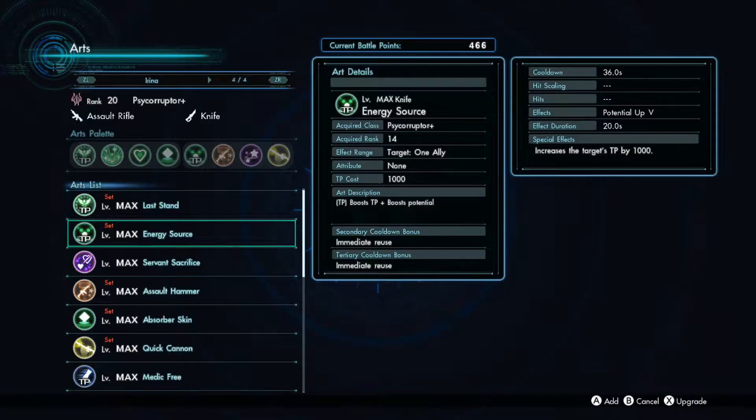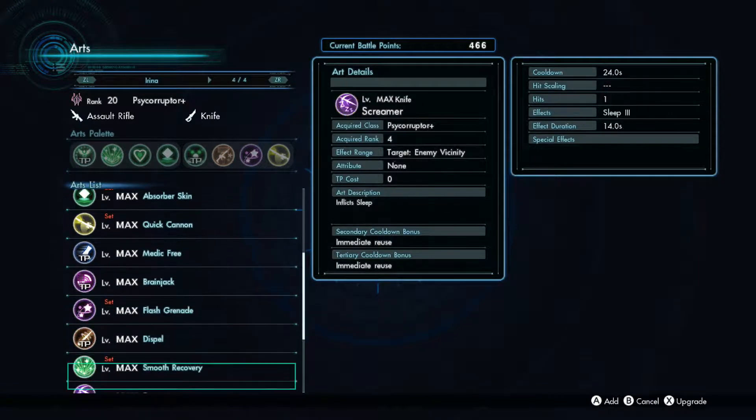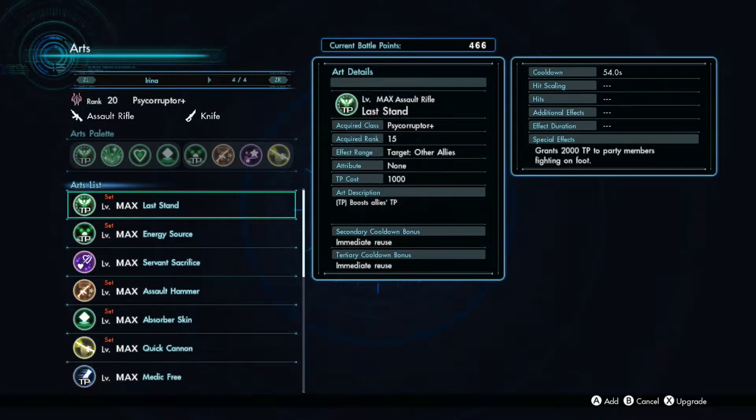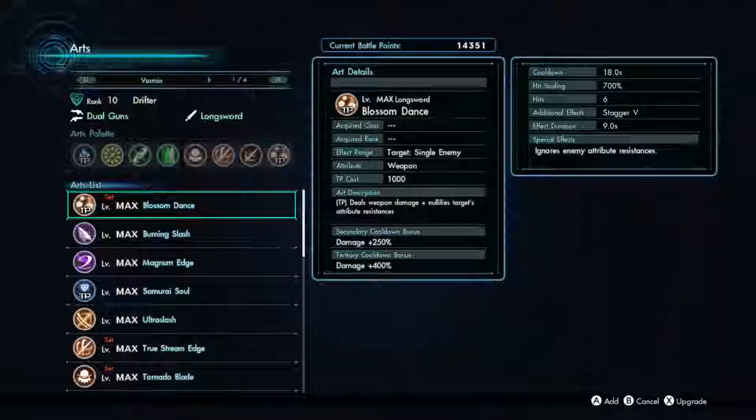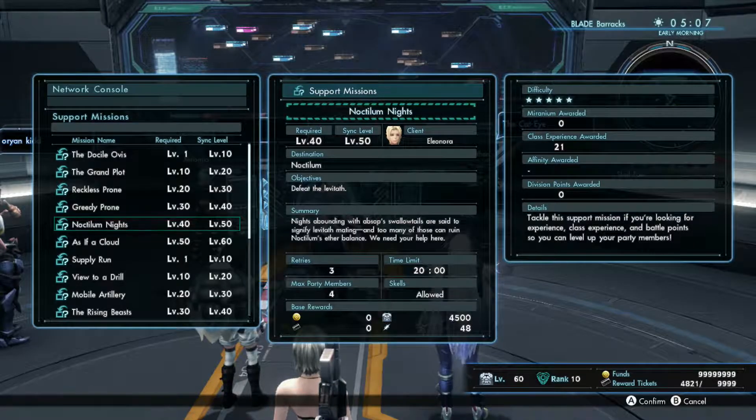Going on, you have to max out all the abilities for all the companions and all the classes — another process that took me a while, using the Noctilum Knight support mission.